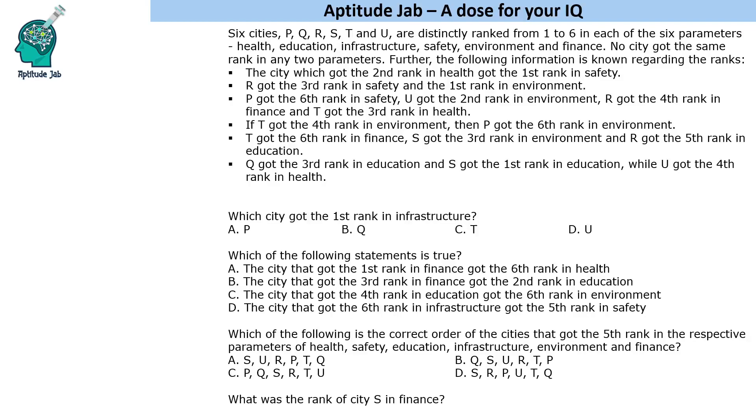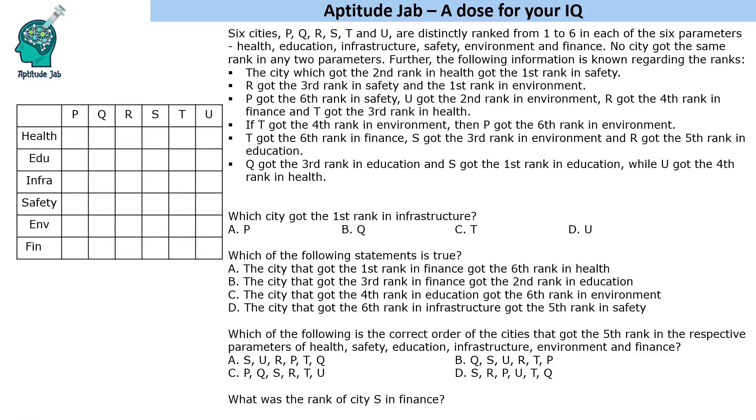Hello everyone, welcome to Aptitude Jab. This is a matrix puzzle. It says that there are six cities ranked 1 to 6 in six different parameters, and no city got the same rank in any two parameters. We have to fill information in this grid like a 6x6 Sudoku, where each row and column should have numbers from 1 to 6. It is an easy sort of puzzle — it's just about how fast you can process and eliminate the possibilities.